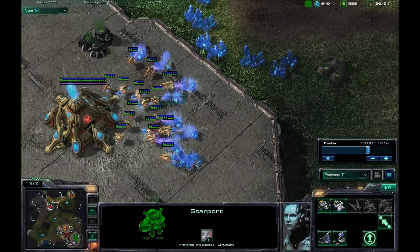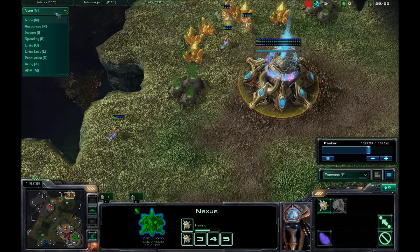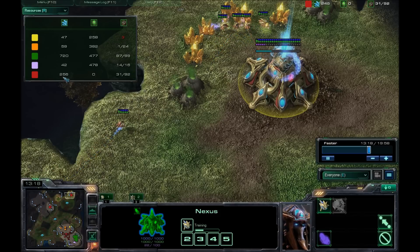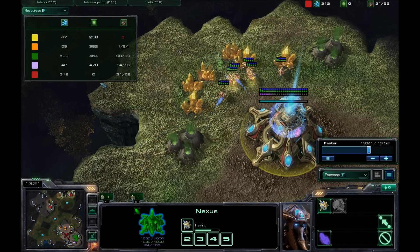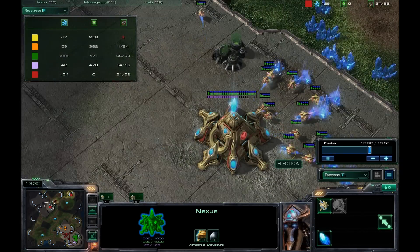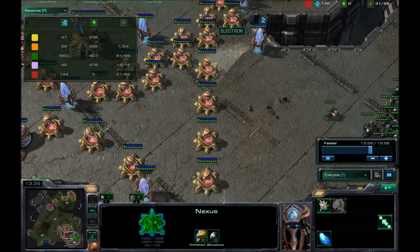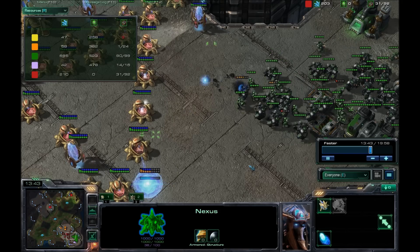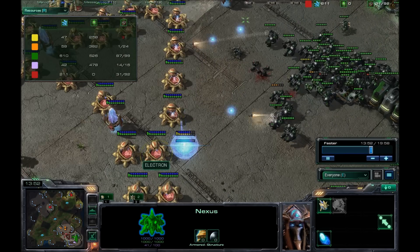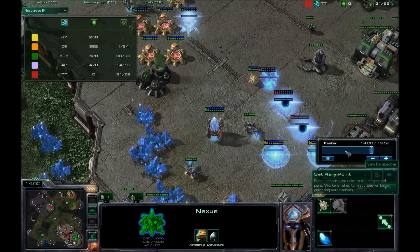I've started noticing that my minerals are running short so I throw up another nexus. Looking at resources, I'm doing alright — it's using as much as I'm getting, so it's not bad. I send a bunch of probes there, and this is my concave sort of going, and every once in a while he gets excited. Actually, it breaks a few holes in my concave but nothing major.